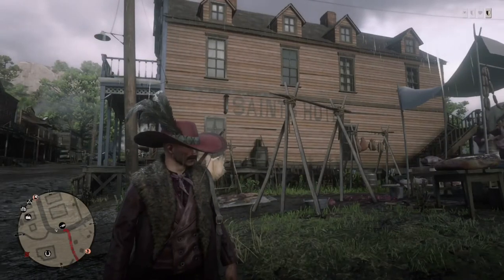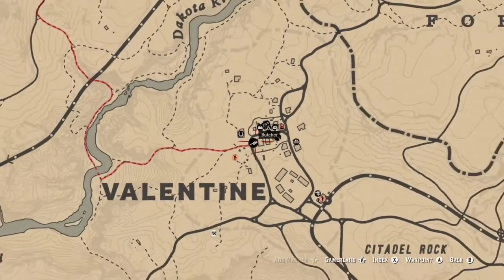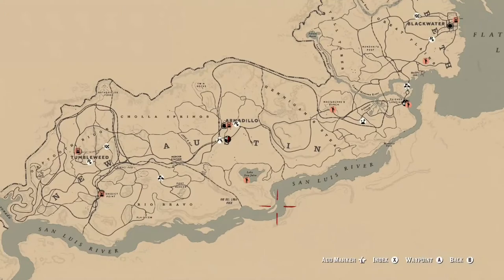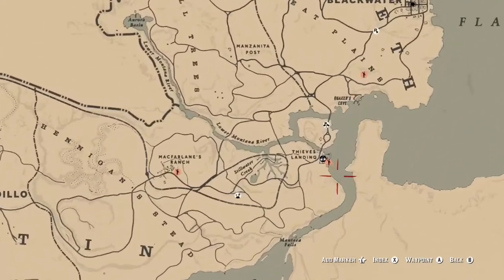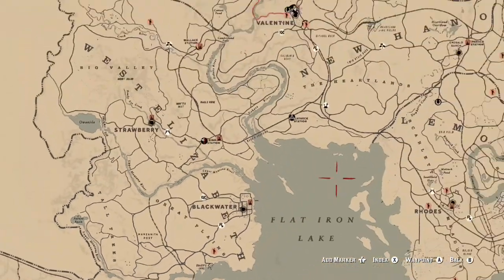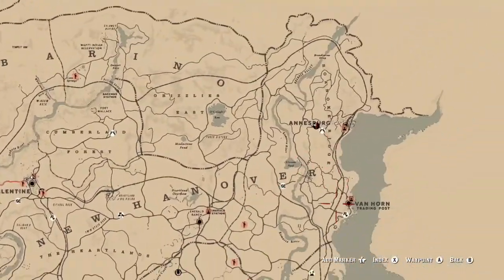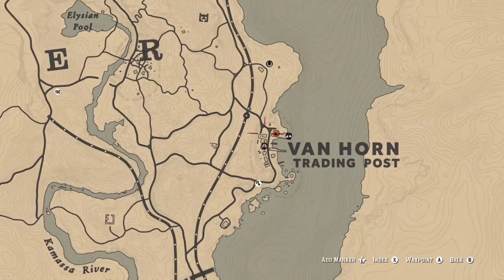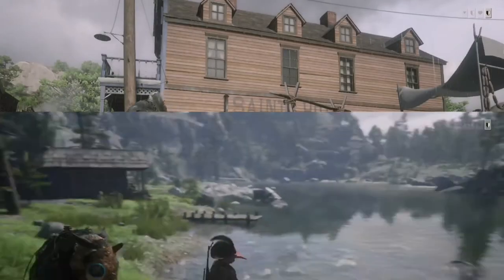Be sure to check back on these regularly to make sure you haven't finished any that you need to reset and that you're not missing any gold rewards. For the dynamite fishing tip, the two map locations are just south of Blackwater near Thieves Landing — the fence there sells dynamite — and all the way north in Van Horn where the fence also sells dynamite. You can stand off the pier, throw it into little piles of fish, and get those awards unlocked pretty quickly.